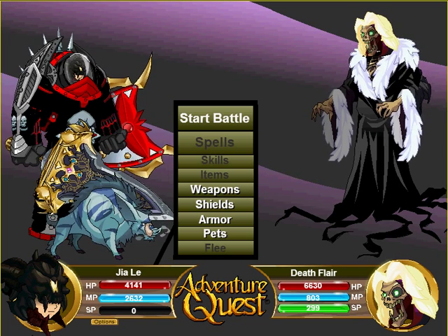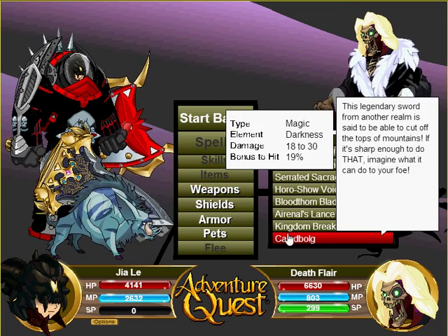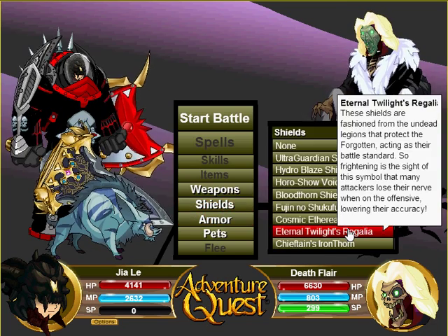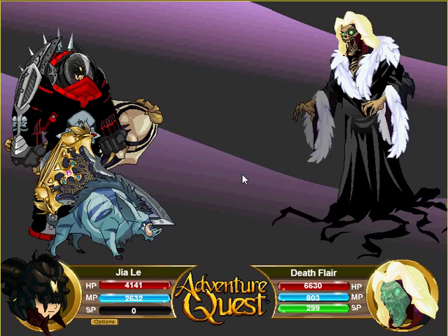Now you guys might be noticing why my ZAK tokens is only 643. Buying the package actually gives you 12k ZAK tokens, but I spent it all on golden gift boxes to get Caleb block, because I missed it the other time. What really annoyed me was that I had to spend about 50 over boxes just to get Caleb block, which was quite lucky.